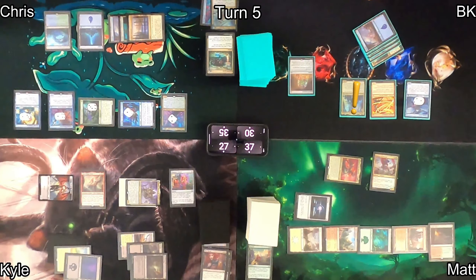Chris plays Temple of the False God and then Herald of Secret Streams hits his battlefield — now all his creatures with +1/+1 counters can't be blocked. He casts Vorl of the Hull Clade, which could be terrifying next turn. His commander triggers again and he explores down the line, finding Deep Root Elite and leaving it on top for all his merfolk to explore into, getting +1/+1 counters. He draws it off Benthic Biomancer, then attacks with unblockable creatures dealing massive damage to me and Matt — enough to knock me out of the game.